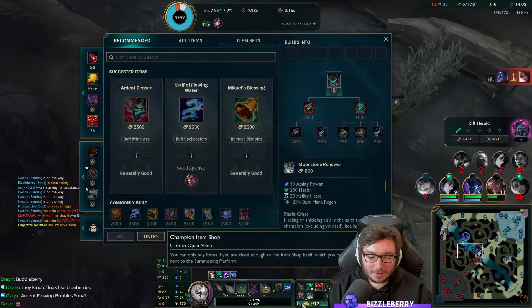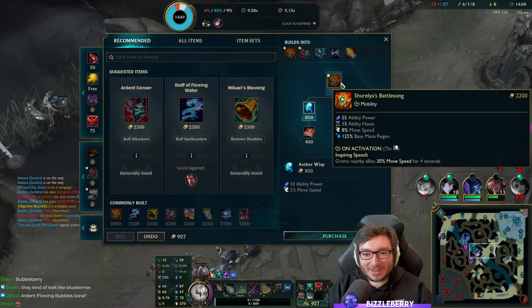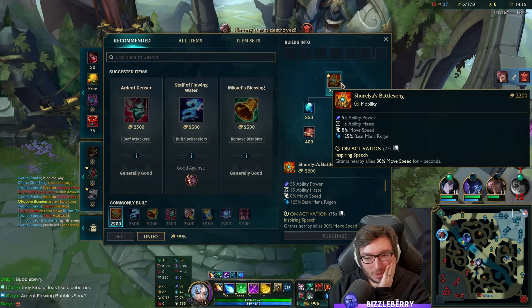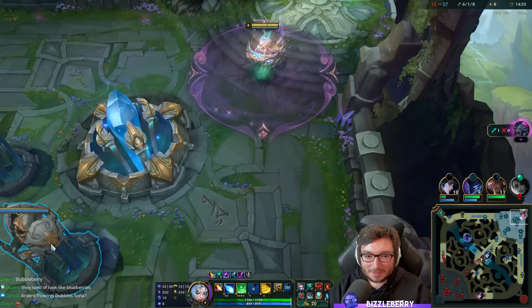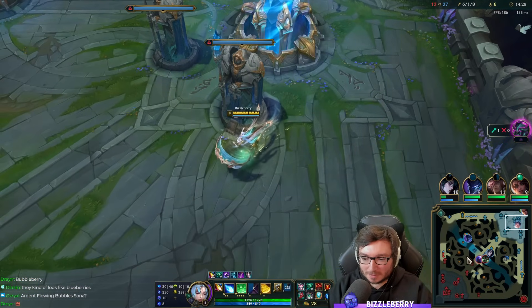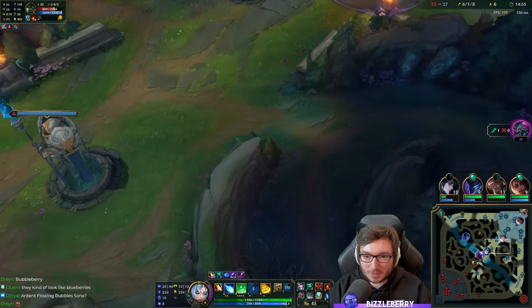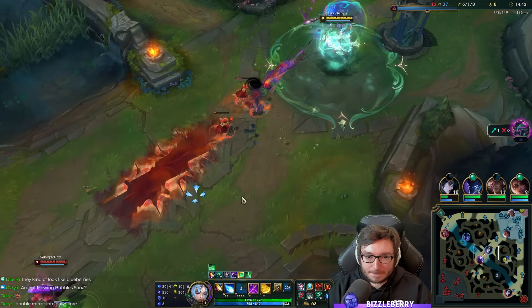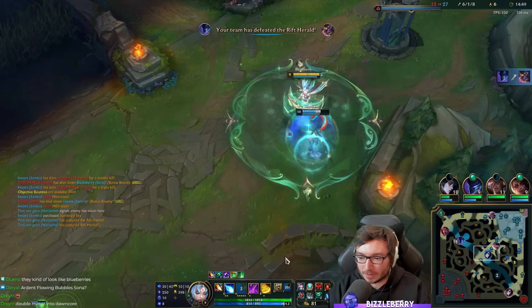We have Moonstone and now we go Shurelya's. Shurelya's has got base movement speed on it now, but because you lost the mythic proc, the only movement speed it provides for allies is when you push the button. Yeah, Shurelya's is kind of bad now actually. It's strange because Shurelya's was the go-to support item for so long, and I think now not many people are going to be taking it. It'll be some very niche cases where if you really need someone to engage, like a Hecarim, then it might be okay.